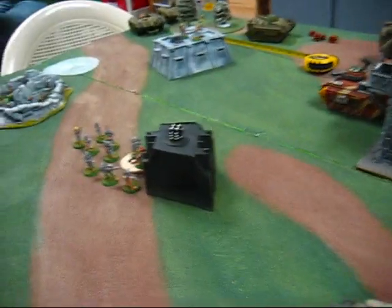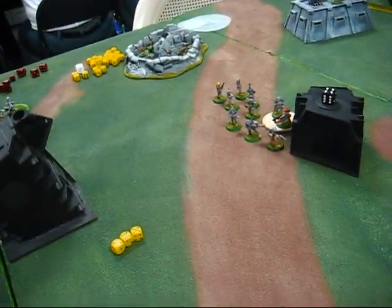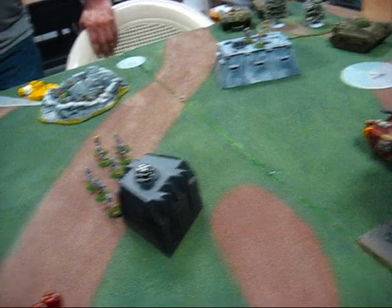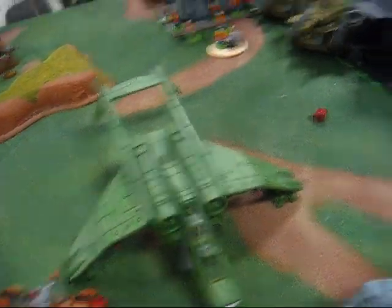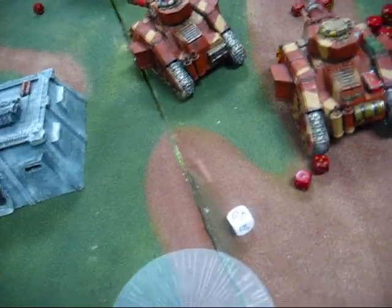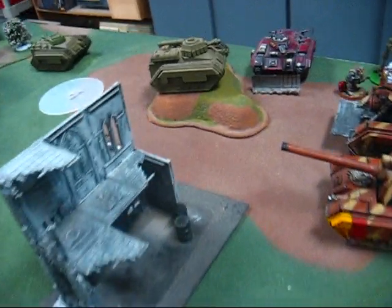Synovio has his final turn, then we'll tally up — I think it's going to be close. This is his last turn. He has destroyed all my Ratlings, destroyed Al'Rahem and the squad that was back, and my other combined squad. He scored a total of three on his last turn. Ogryns are pinned.